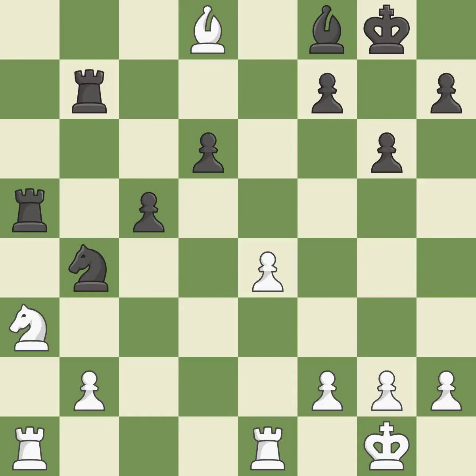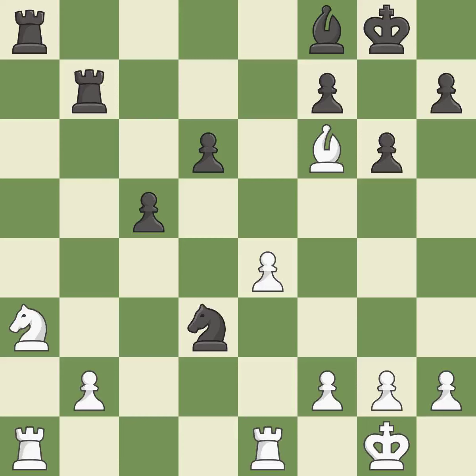What I would have advised: by posing a threat to a bishop and compelling it to flee, this gains a tempo. This moves the bishop to safety. This threatens to reveal an attack on a rook. This allows the opponent to reveal an attack on a rook — it is a mistake. There was only one good move in that position. This misses an opportunity to reveal an attack on a rook.